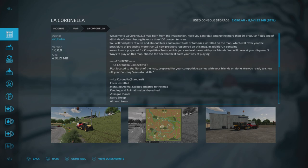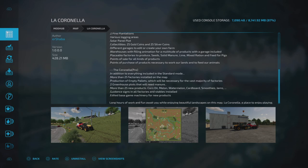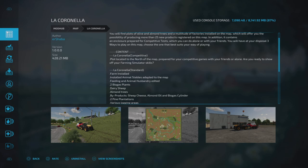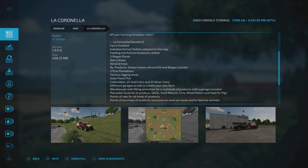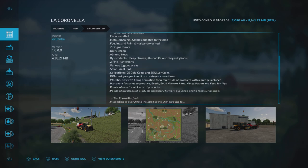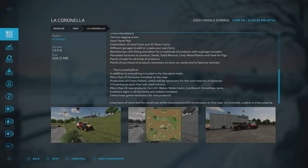The map offers the possibility of producing more than 25 new products - that is awesome. There are three different stages you can play this map on: competitive, standard, and pro version. Pro has got everything - all the factories. Competitive is just a bit of fun with some little tests. Standard is a fully playable map. Pro is where you can have more than 25 factories and produce new products. We will check them all out.